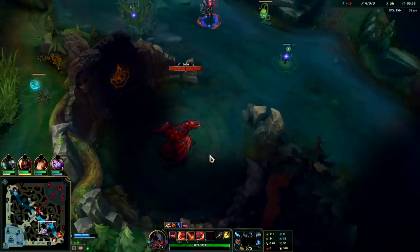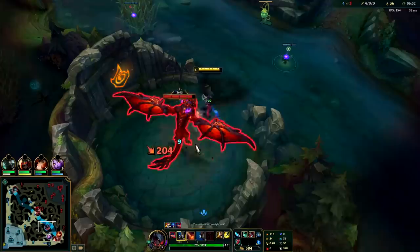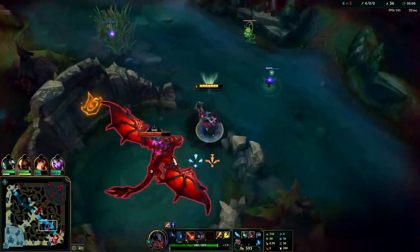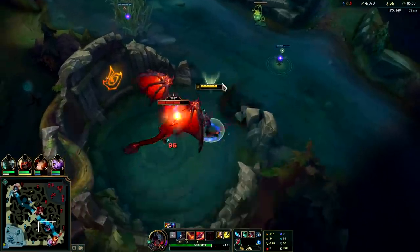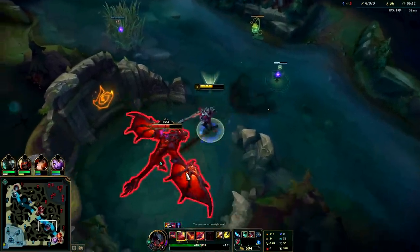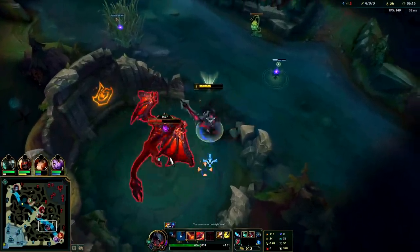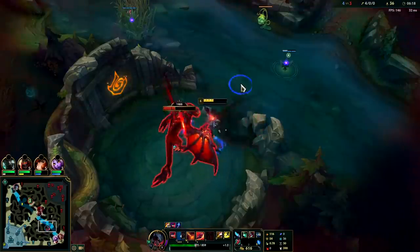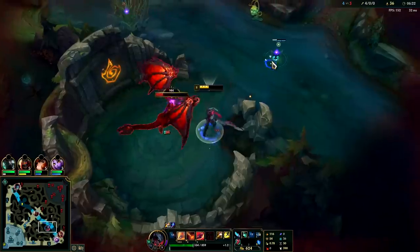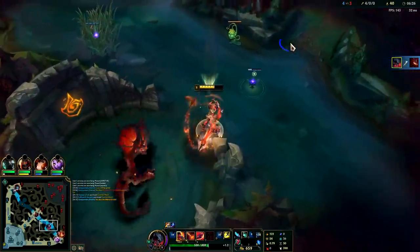I'll just go for dragon since Amumu's not going to be here. Taking dragons is doable on Aatrox because of his high healing, plus you can land all your Qs against it really easily. Landing all three Qs against large monsters like Gromp and dragons is pretty consistent — you can land those tippers for the extra cooldown reduction. I haven't bothered using my E just in case the enemies start coming. Still pretty healthy.